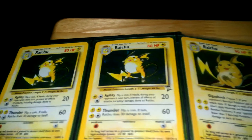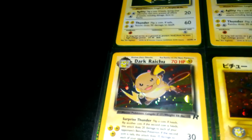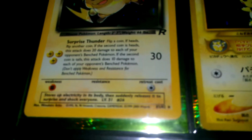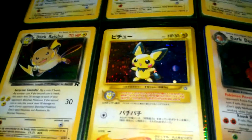Raichu from base set. Raichu base set 2. Another Raichu. The Dark Raichu that was a secret rare — you can see the numbers. I think that one is Pichu.